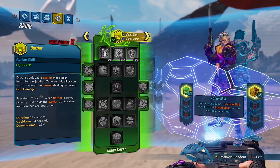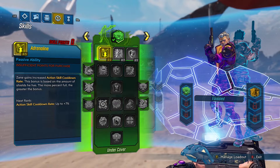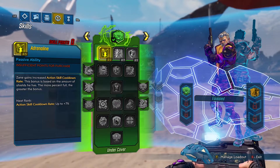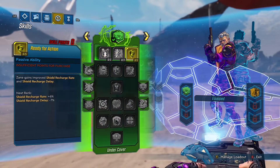I picked Zane, and what I want to talk about is the fact that all of his action skills are great — they're all good. And all of these little abilities you can level up, they're amazing. It took me like five or six minutes just to decide what to put my first skill point on, because all of the first nine — you can get three on each tree — they're all great.